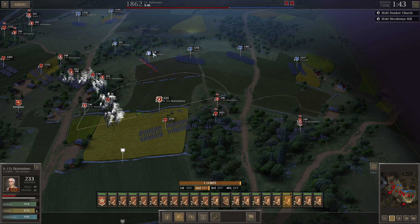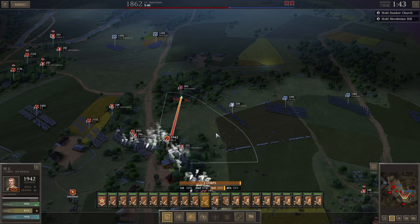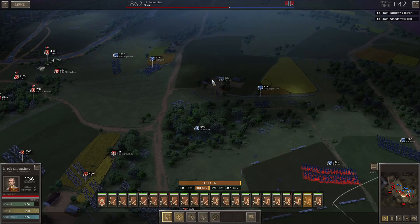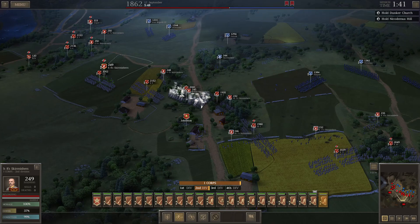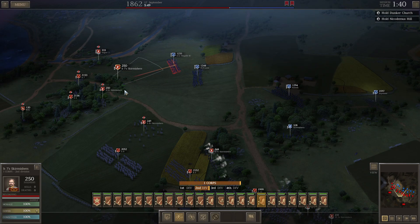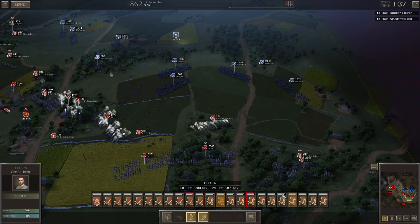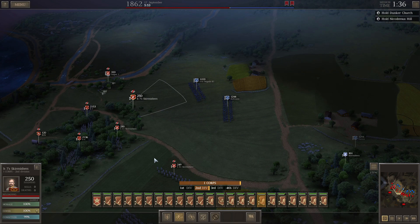Once the second core area to the right is squared away and all the Union reinforcements come in, I'll surround and kill them. My current defensive line is the same one I want when I destroy the big pocket of Union troops. I also need to make sure I don't end the battle before 1930 — the battle ends at 1930, not when the clock runs out. That is an enormous amount of time, and this battle will be over way before then.